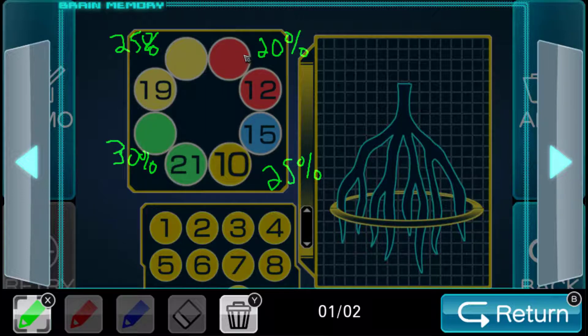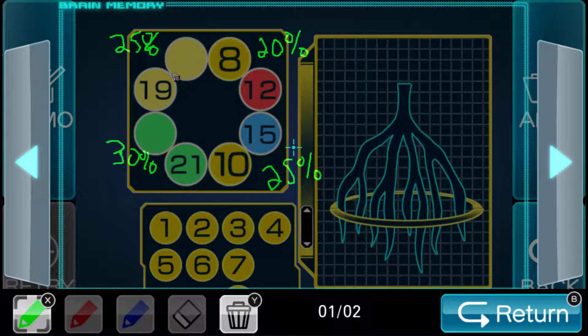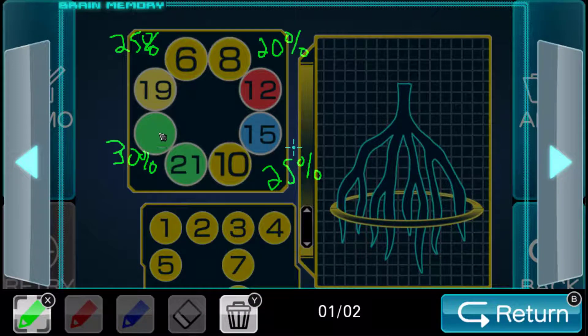Which add up to 20, so this should be 8. Add up to 25, so this will have to be 6. And then this adds up to 30, so this has to be 9.